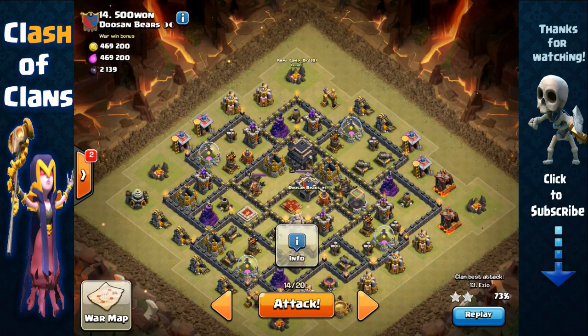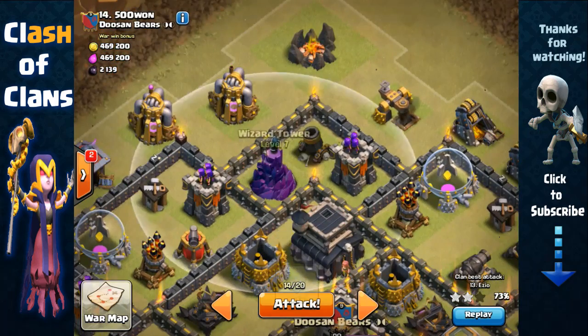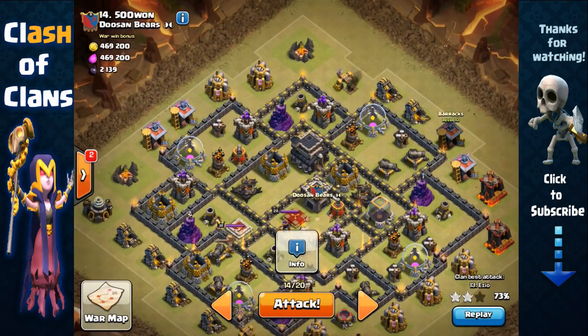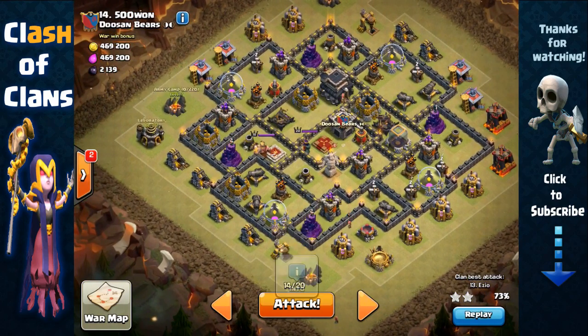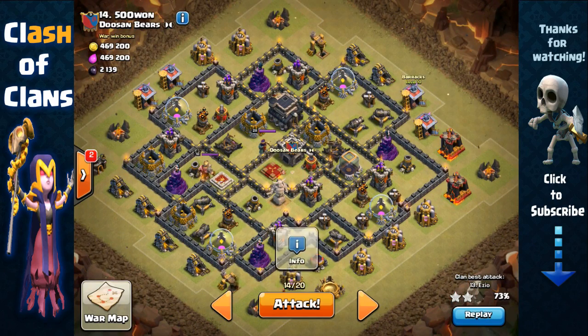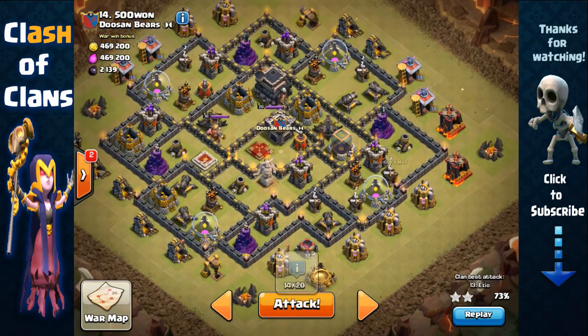My plan is to start from the top and send down my queen with the healers onto this army camp. It is kind of unpredictable as to the direction she's going to take — whether she goes towards the right or towards the left — because of these inner structures. But I'm not worried because either direction she goes, she's going to go after the air defense towards the right and the air defense on the left.